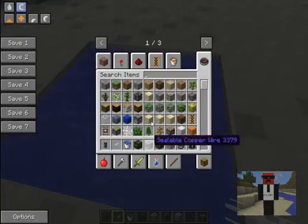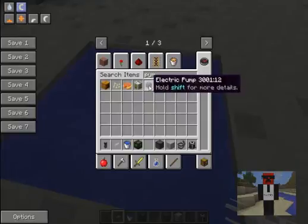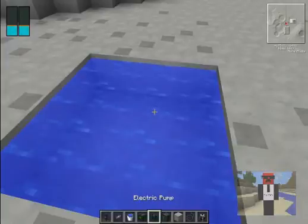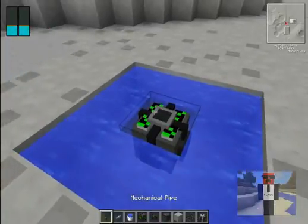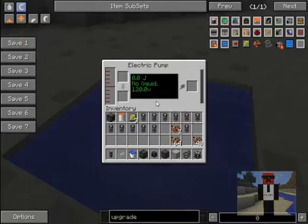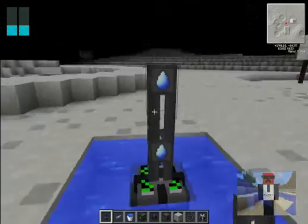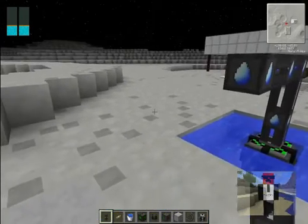Now we need to get a pump. For this we're using an electronic pump. We're going to make an oxygen bubble. Take our pump and place it in here. And you're going to need some mechanical pipe. Hold shift and place it down. And now the next thing you're going to need is...